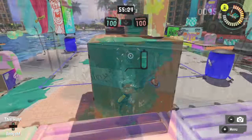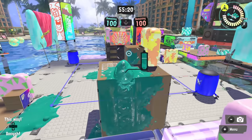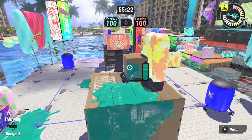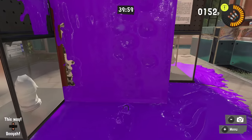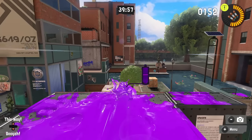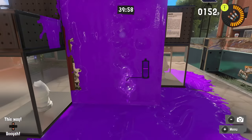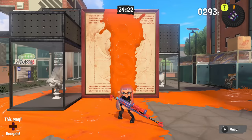Next up is ledge climbing. If you climb a wall by mashing A to go faster, you'll sometimes notice a bit of lag at the top. It's actually much faster to let go of ZL once you're around the top of the wall and repress it to land on the floor and swim through. So if you have a surface painted on top of an inkable wall, you can use that to move a bit faster.